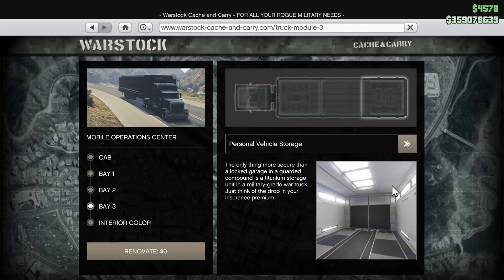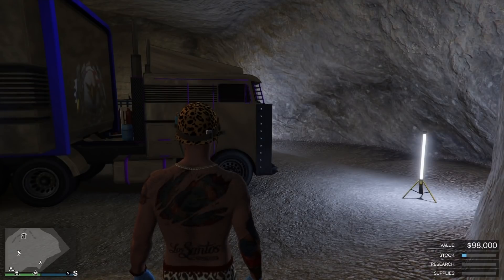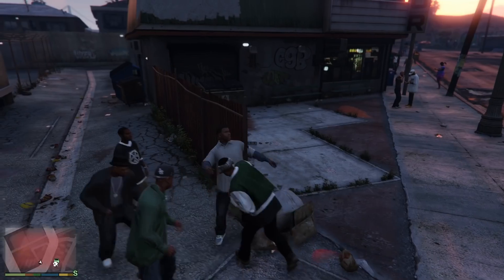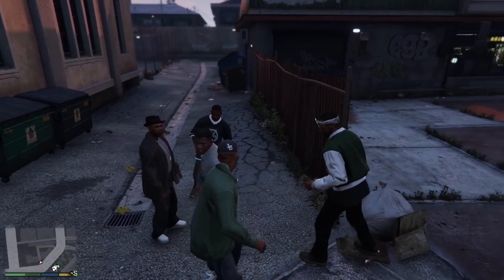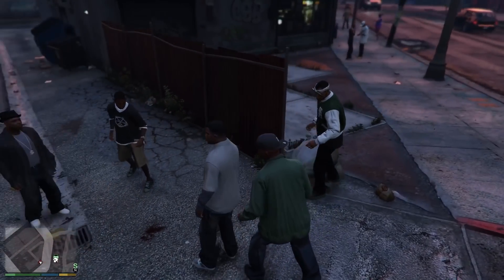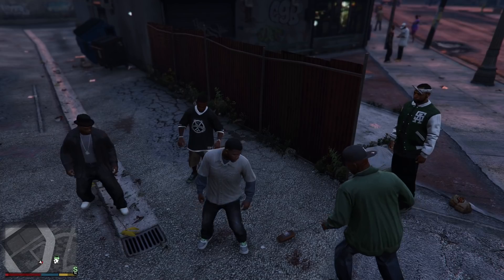Make sure you have a bunker, make sure you have an MOC with a personal vehicle storage inside, and make sure you have the hauler custom. Now if you have the phantom custom, don't worry — you don't have to buy the hauler. Check out the pinned comments below, I'll put the video description for the same glitch just with a different method. It works with both the phantom and the hauler. After that, make sure you have a penthouse and make sure you have an arena or a nightclub — it does work with both.